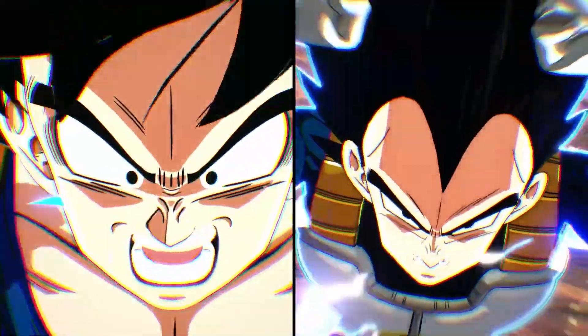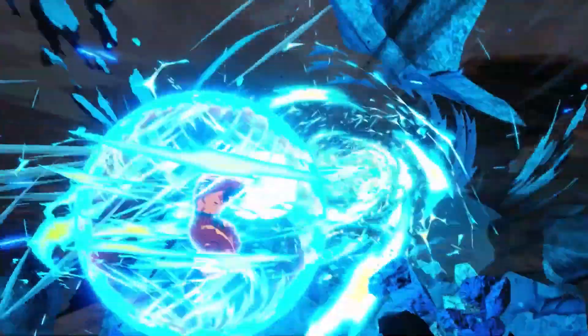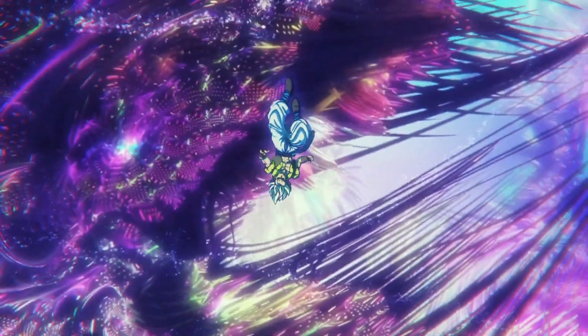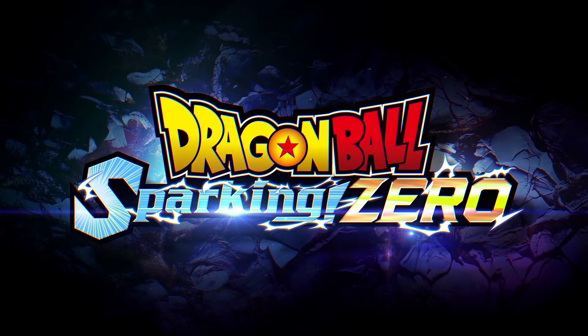As we wrap up the Goku and Vegeta portion, they both beam-clash in Super Saiyan Blue with their ultimates — the Super Kamehameha and the Final Flash. Most notably, when they clash, a Broly dimension rift pops up. I wonder if beam clashes that go on long enough without a clear victor could trigger the Broly dimension break, sending characters to battle in that dimension like in the Broly movie. That's completely possible with the power of these next-gen consoles.